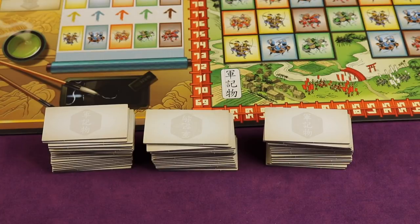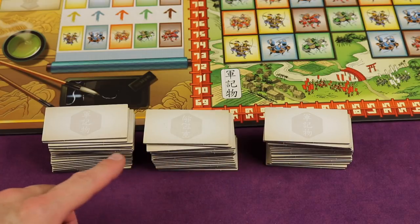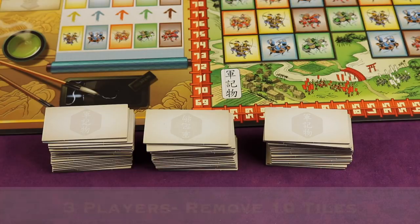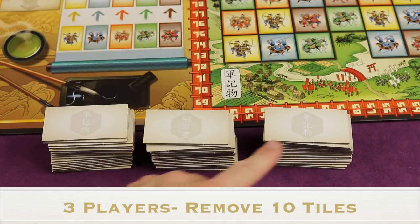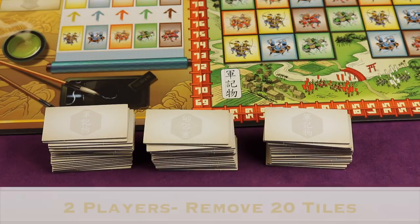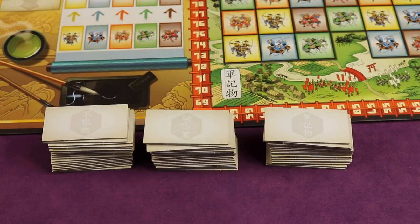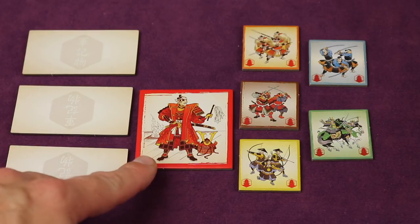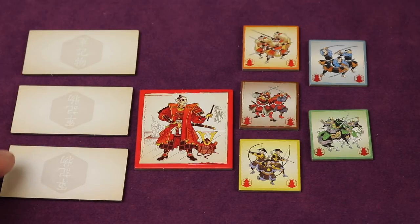Just below the game board, locate and place all of the face-down large tiles. It doesn't matter how many stacks you make — three works well. With four or five players you use all the tiles. With three players, randomly remove 10 tiles and place them back in the box face down without looking at them. With two players, remove a total of 20 tiles. Then deal three of those large tiles face down to each player — they can look at these but must keep them secret from other players.